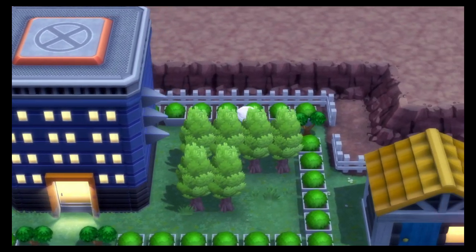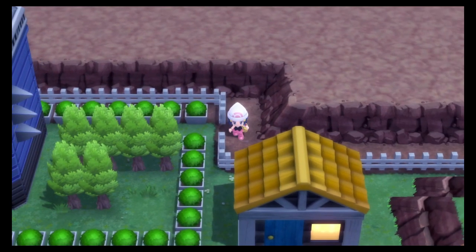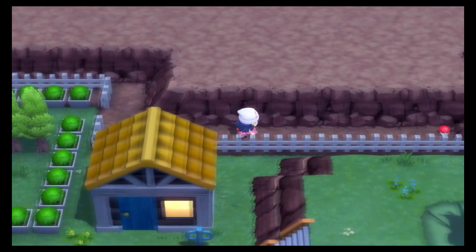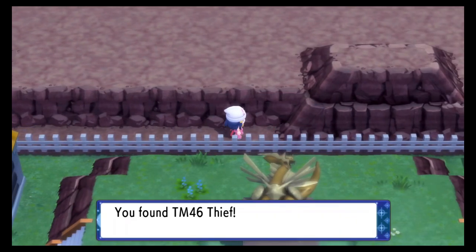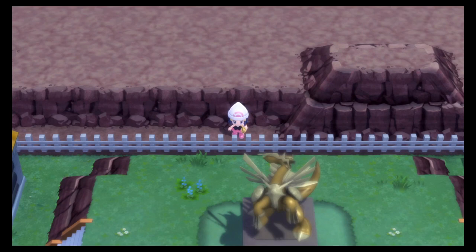Step 3: Thief. This step is optional but recommended. The final step is to get the TM for Thief, which you can find in Eterna City. If it's not there, that means you've already gotten it, and that's really not a big deal because this is optional. If you don't have Thief, make sure you bring lots of Pokeballs instead.